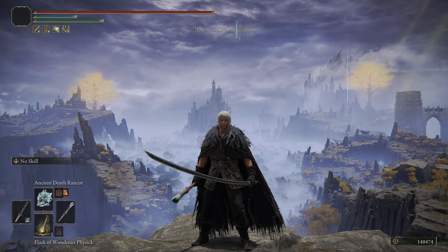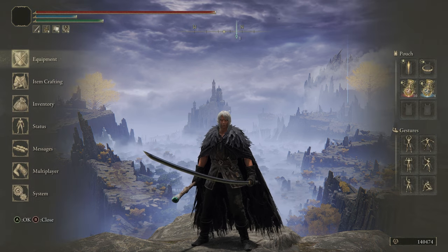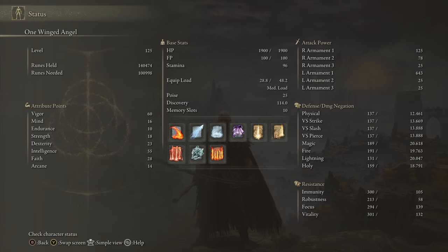Now let's cover the stats that make this all happen. Starting with vigor — as with most Elden Ring builds, you need to pump this stat, and we cap it at the soft cap of 60 vigor. Every build should have this or get as close as possible. We also ignore the endurance stat, as stamina is not in short supply in Elden Ring.